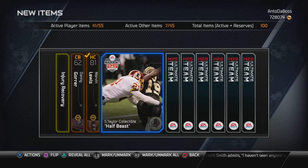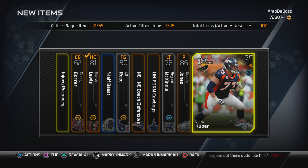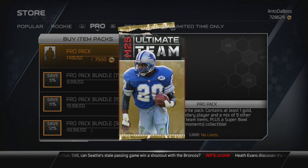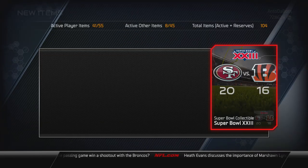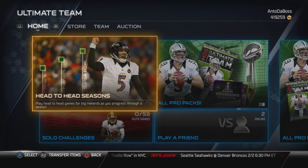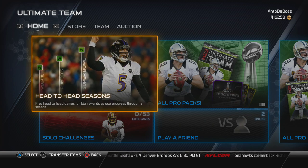What is up Boss Nation, it's your boy Onto The Boss. I opened up a pack and got the Half Beast collectible. Since the Sean Taylor card came out I was all about purchasing it in the auctions, but when I opened a pro pack and got the Half Beast collectible, I figured it's time to do the collection instead of buying the card in the auction.